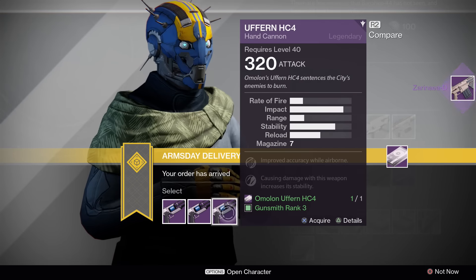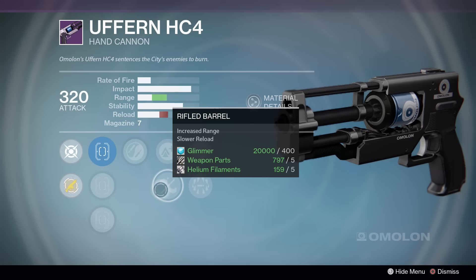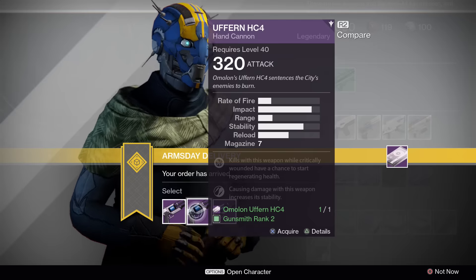All the Uffern rolls are bad, so just keep the package if you want to wait out for a good roll, or just pick one for legendary marks. It doesn't really matter.